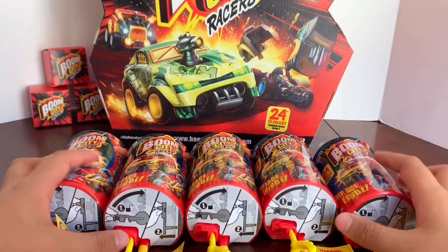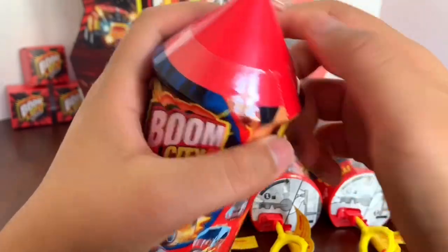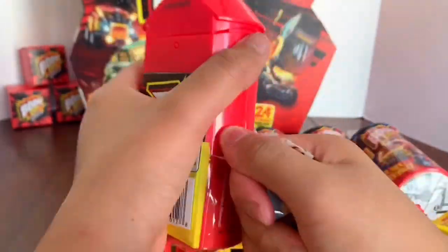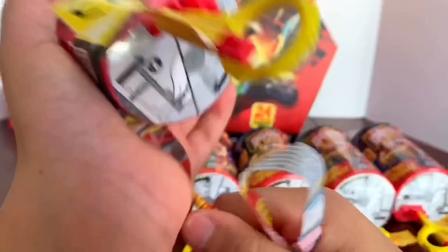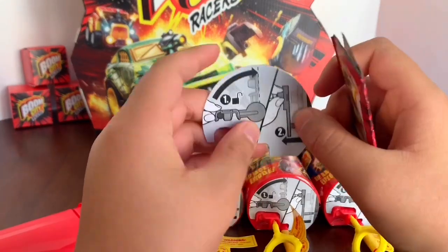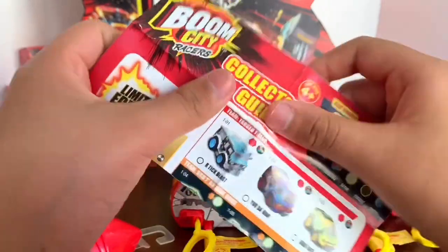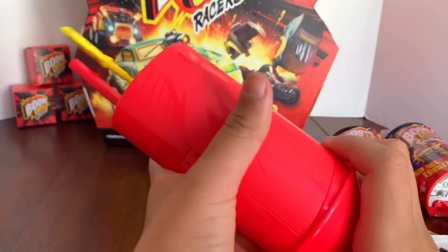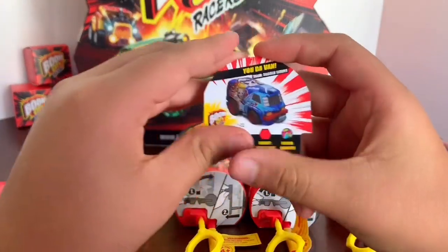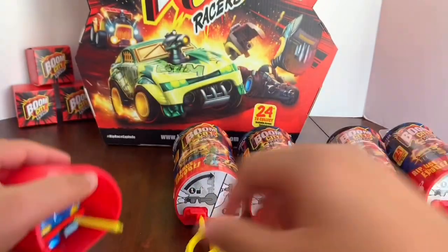Okay guys, so here we have all six of them. Let's start with this one right here. To open it you just peel down this little tear strip and open it from there. Inside there's a collector's guide and it shows you how to lock and unlock it. I just unlocked it — you're going to pull off the top. We got the Van from the Team Tag Titans! It's an ultra rare with a graffiti finish.